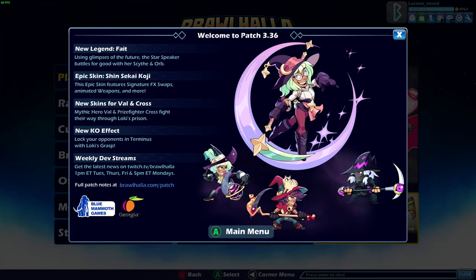How's it going guys? This is Lucian Sword here playing some more Brawlhalla for you today, and oh my goodness it is a big day today in Brawlhalla because we have a new legend for the first time in a while, and her name is Fate. If you've been paying attention to my channel the last couple weeks, you probably already know about Fate because I've done some videos showing her off, but here we are — finally we actually get to play her.